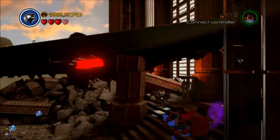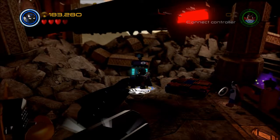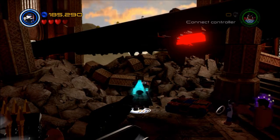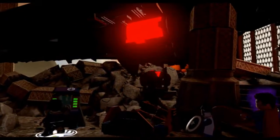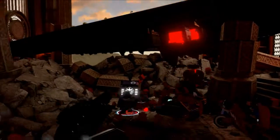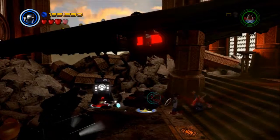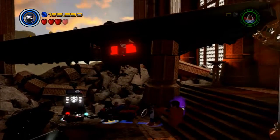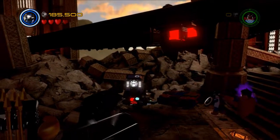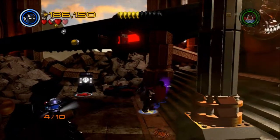Just looking around for studs, I found a S.H.I.E.L.D. computer over here, which means there could actually be a Hydra station in the middle of Asgard. So we're going to see our first appearance by Baron Zemo, I'm thinking — once I build whatever this thing is. It looks like a minikit, and yes, there it is: our fourth minikit.